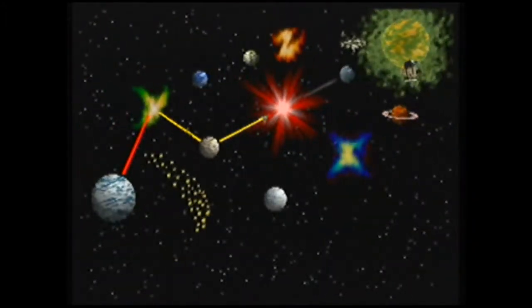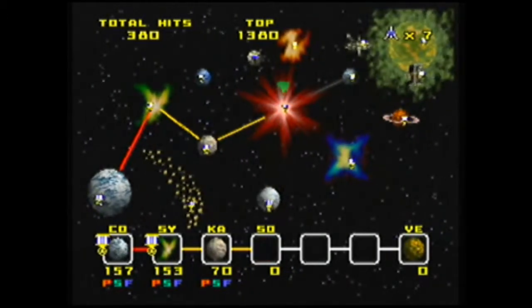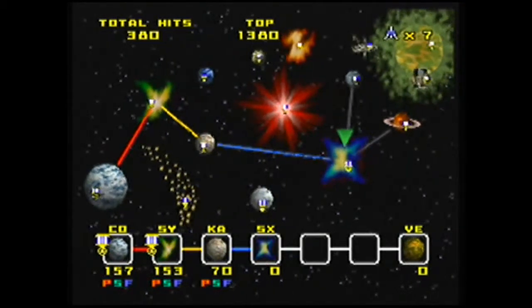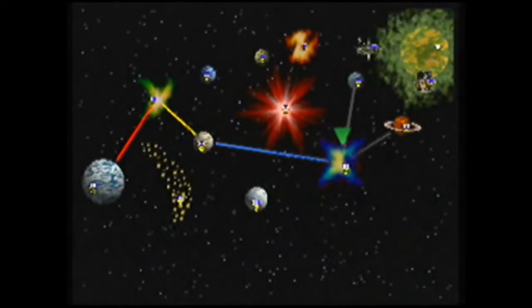From here, you will end up going to Solar. But you have the option to switch over to Sector X. And this is how you're going to get to Sector Z. We're going to go ahead and proceed to Sector X here.